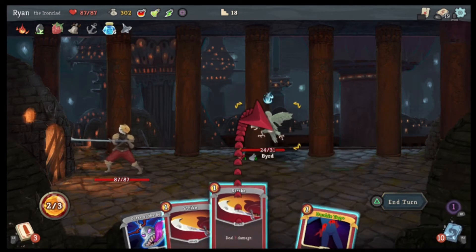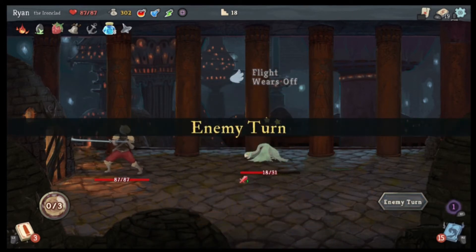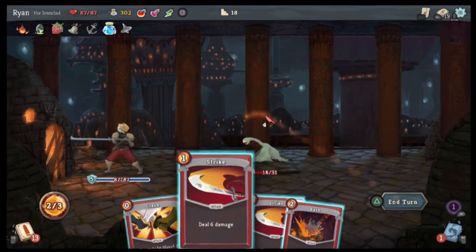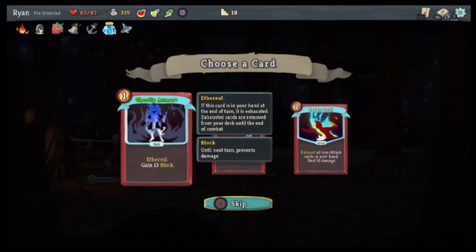Pummel Strike — oh, you take like half. Yeah, receives 50% less attack damage if dealt attack damage twice in one turn. Well, I gotta do that. There we go — he's no longer flying, he's stunned. Gain five block, get my Clash in, do free damage, there we go. Gain ethereal — if this card is in your hand at the end of the turn it is exhausted.